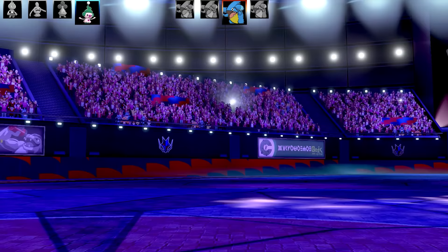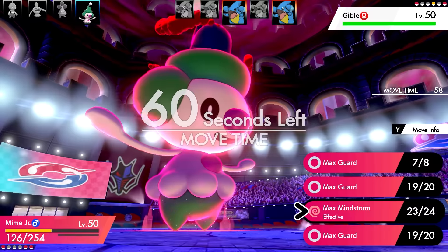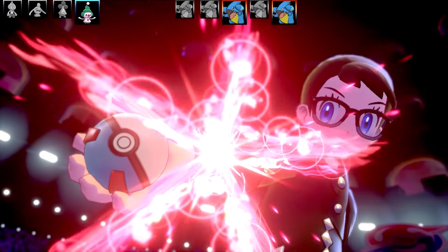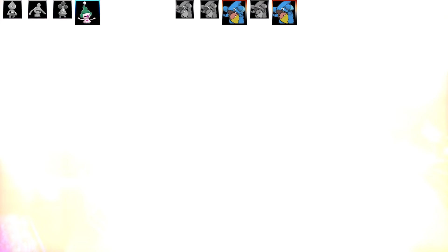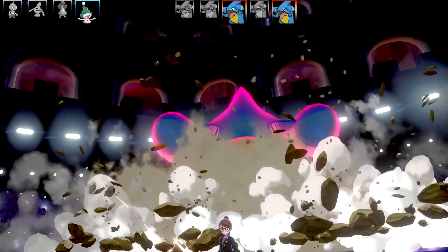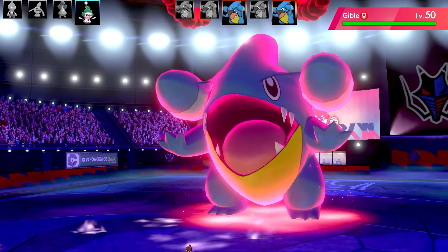I was thinking: if I were using a Gible team and had to face a Trick Room Pokémon with Nasty Plot and Max Mindstorm, I'd probably Dynamax and go for Max Guard to stall out the Trick Room turns. Trick Room obviously doesn't last too long when you throw in Max Guard here and there. So that's probably what they're going to do.